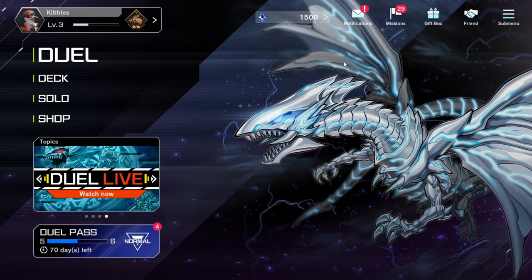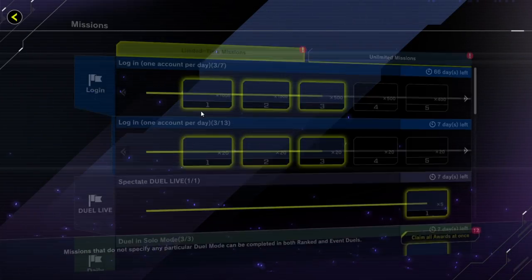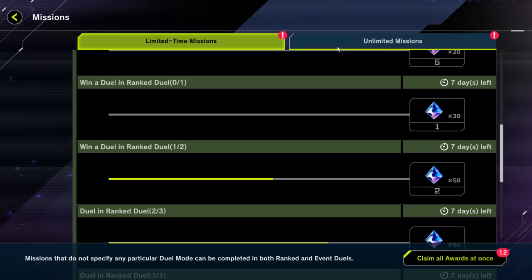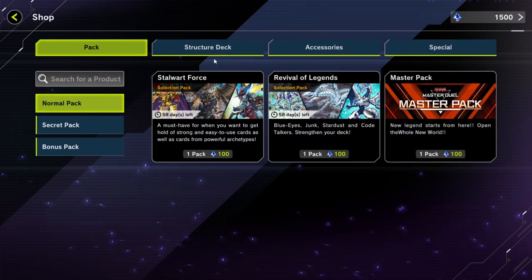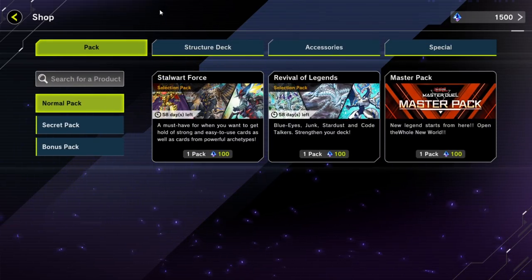So obviously this is the main menu. Up here you have missions. Make sure to do your daily missions if you can, because you will get gems. You definitely should do these and get your gems, along with a lot of other things you can get gems from. But then you can take your gems to the shop. You can buy more packs, you can get more cards there.